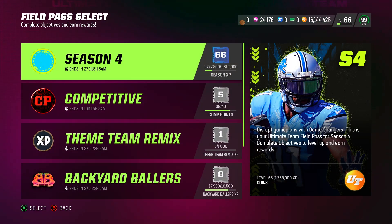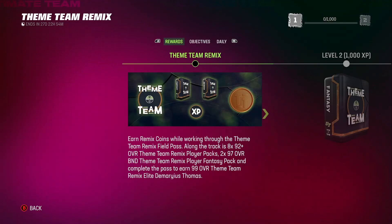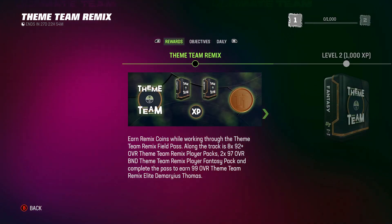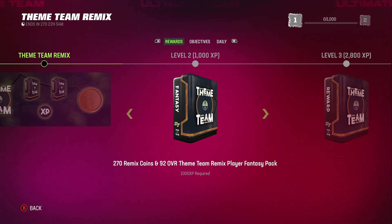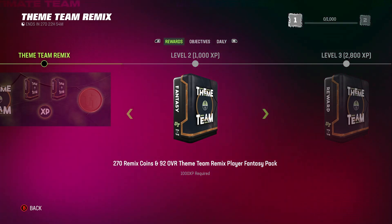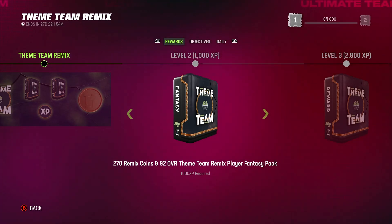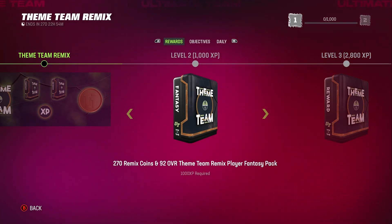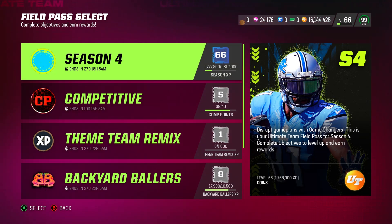One thing I want to show you is the Field Pass. Go to the Theme Team Remix Field Pass — on level two, which you'll reach after doing your first couple of solos, you'll be able to get this fast. Even completing the daily objective, you're going to get 270 Remix coins and a 92 overall Theme Team Remix player fantasy pack. I would get that first, pick the player you want, and then go about powering it up.